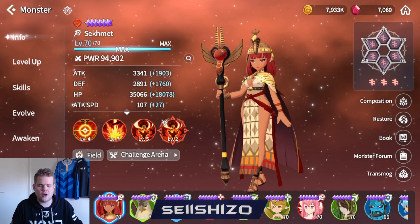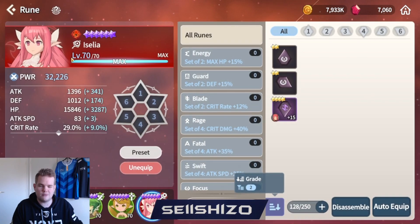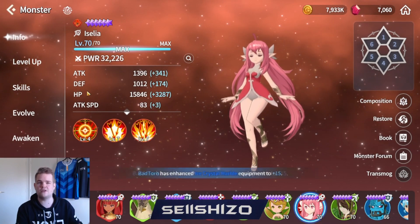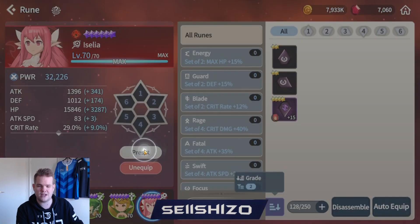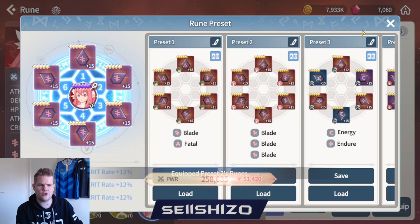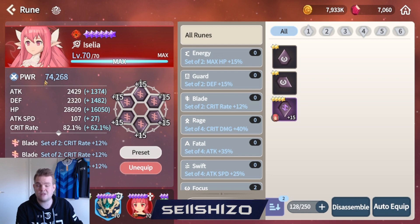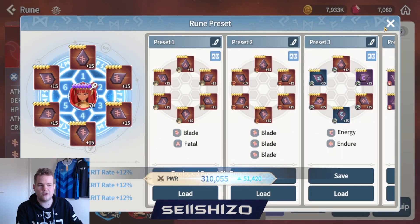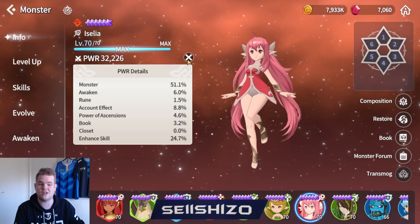Keep in mind that a nat 3's base stats are more limited than a nat 4 or nat 5, so the higher the base stats the higher the power potential. For example, if I equip this whole set on my Isalia, which is max skills and max leveled, you can see it has a way lower score - Segment is literally like 20k higher while not being fully skilled or fully awakened. So focus on nat 3s early because they're cheaper, but at some point shift focus to nat 4s and nat 5s.